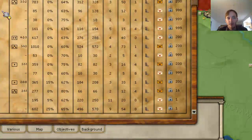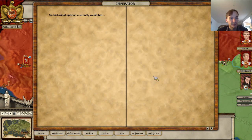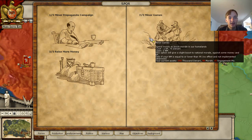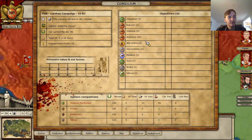Let's see what kind of options are available. The format and gameplay is still the same as the base game. There are similar options: propaganda, campaign, more money, minor games. So if you're familiar with Alea Iacta Est, you'll be familiar with this.